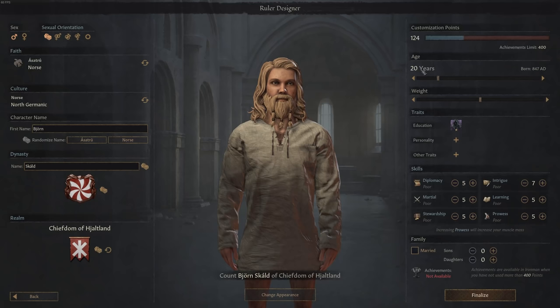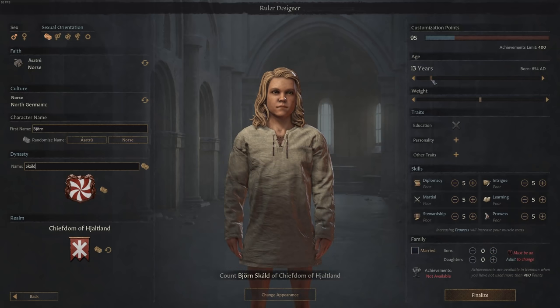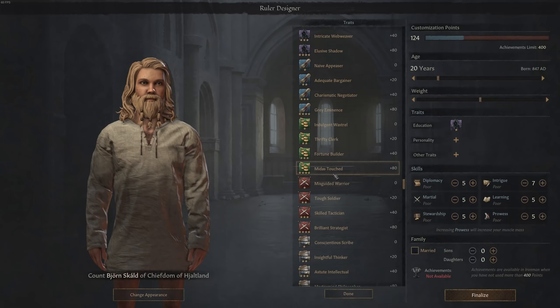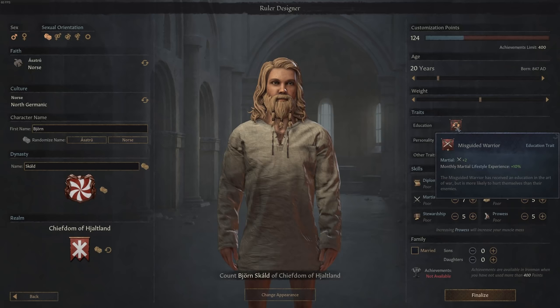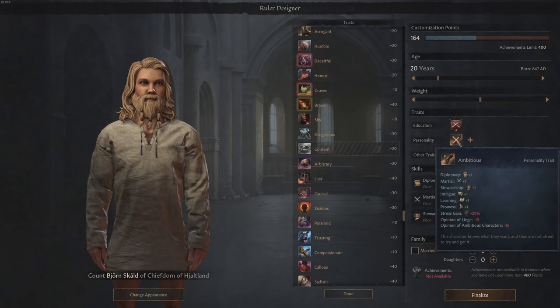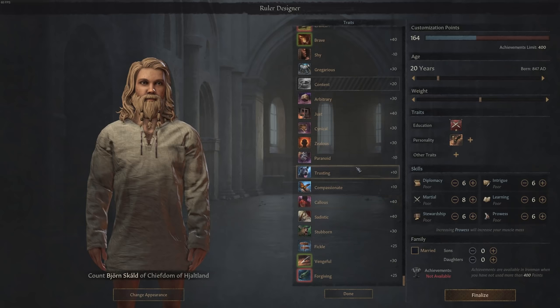I want to start at 20 years old - below that we're into a child and I don't want that. For traits, since it's a brutal age and we are Northmen, we're starting as a misguided warrior - the lowliest trait - and we need to train ourselves to get somewhere. We're also going ambitious, which gives a few bonus skill points but also a higher stress gain than other characters, making the game more difficult. But ambitious is quite fitting for this.